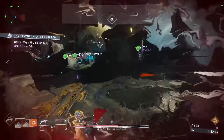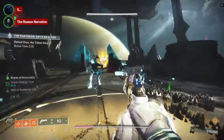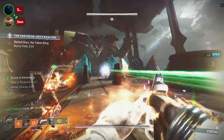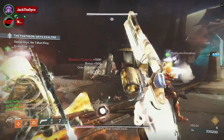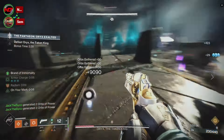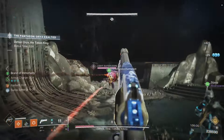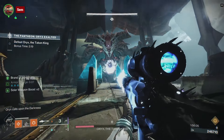This is where the cycle resets — rinse and repeat until you get Oryx to his last bit of health. Now on to final stand: whoever has the bubble will need to move forward a little to have access to the left and right, because two ogres will spawn. Kill them and they'll drop blights. Run through those blights again to stun Oryx and deal the last bit of damage. And congratulations on the clear.